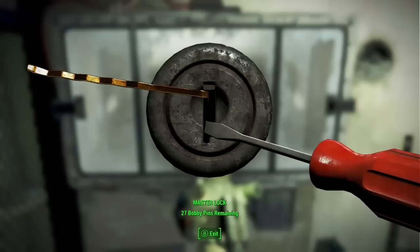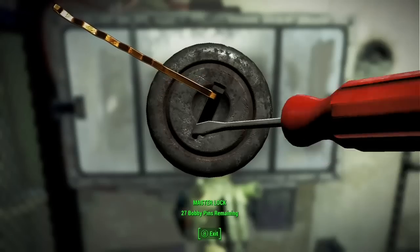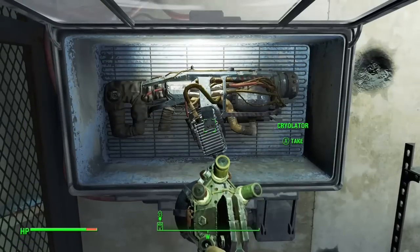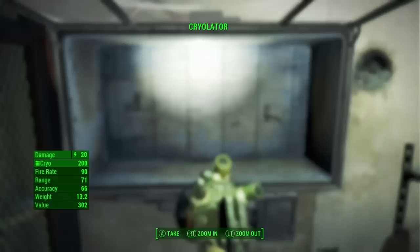It's in that glass case on the wall. You're gonna want to lockpick it — you need Master lockpick — or you can use Dogmeat to retrieve it for you. Then you just take that Cryolator. It's yours.